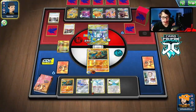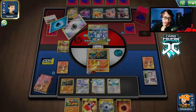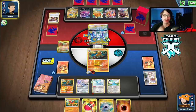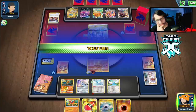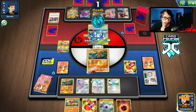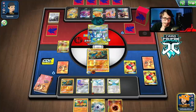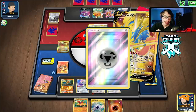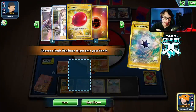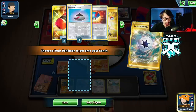We finally find a Crushing Hammer and our Rod. We don't find the Rod but we got the Hammer. It's not looking great — we're already down a couple of supporters. Please don't tell me they got the Switch. Let's go — we got the knockout! Two Hammers — this could be really good. Get outplayed ADP! We have three draw supporters and one Boss in prizes — not bad.